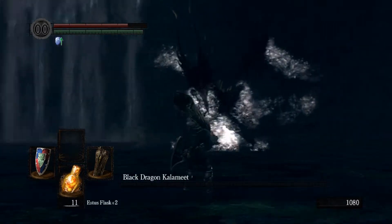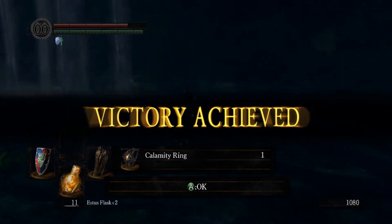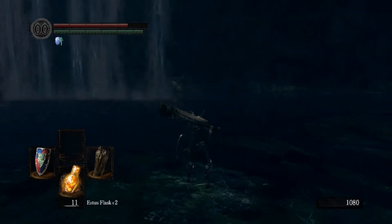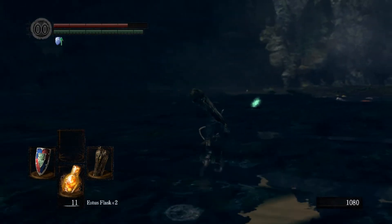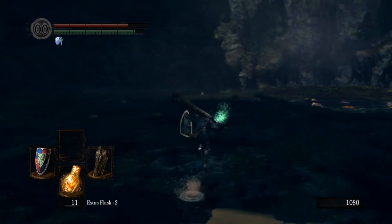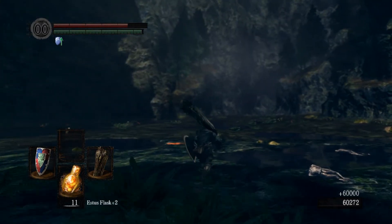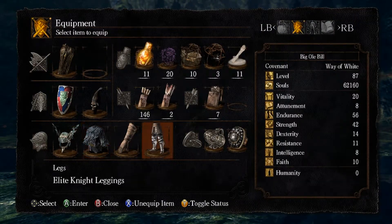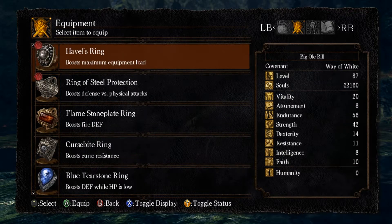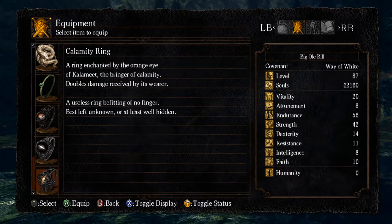What kind of awesome reward do you get? You get 60,000 souls, which is pretty good. And you get the Calamity Ring — this thing is basically just a big joke. It gives you double damage taken. That's it. The Obsidian Greatsword is very cool, but I didn't bother getting it this time.